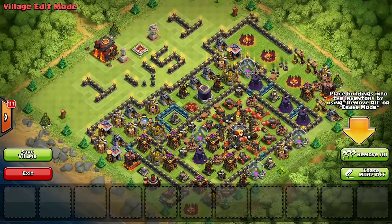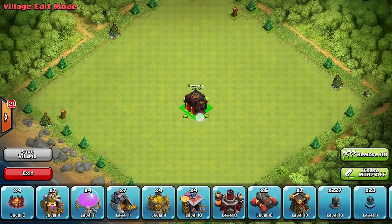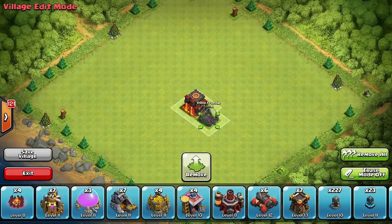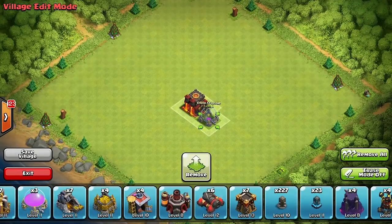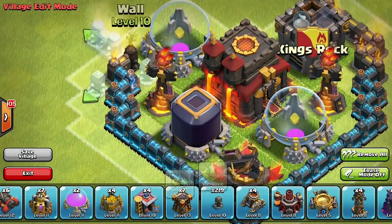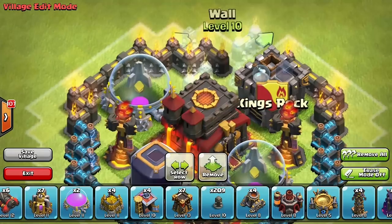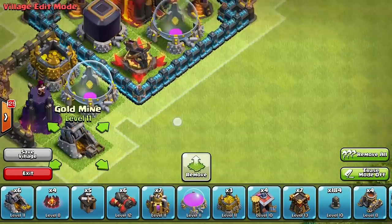Welcome to my new Town Hall 10 base design. I did a one-versus-one layout for about a week, but I didn't get a lot of the fights I wanted and champion players just wanted to go for my cups. So I thought, let me try a new base design — a spider base layout. It's pretty rare. This is going to be a speed build, and when I'm done I'll go on defense to see how it holds up against a champion player.